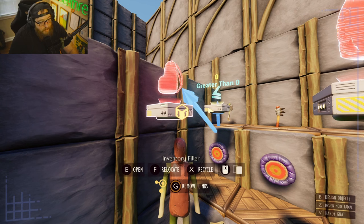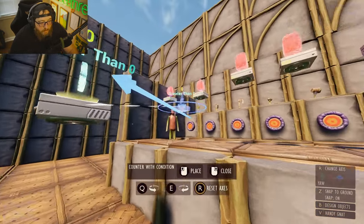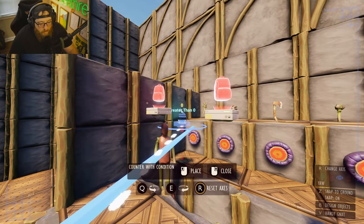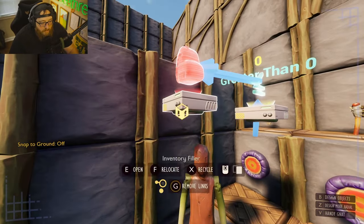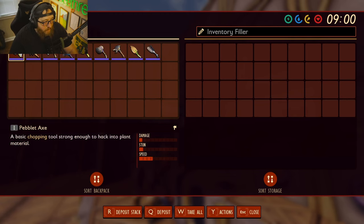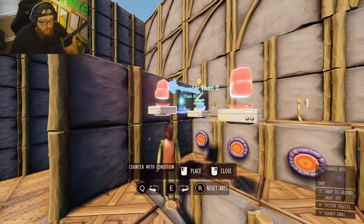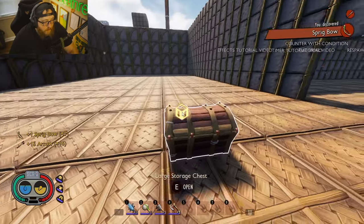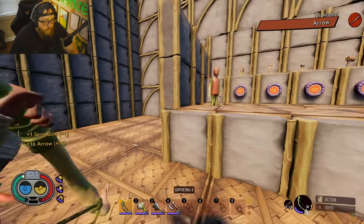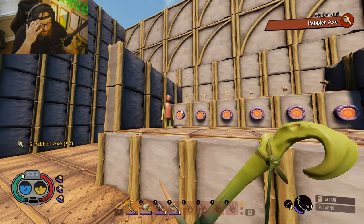It crashed — luckily it saved right where we were. Our greater-than output goes to the inventory filler, and we put our pebblet axe in there. Run another test: grab the bow, hit the target, and every time we hit it we get a pebblet axe. Nice.